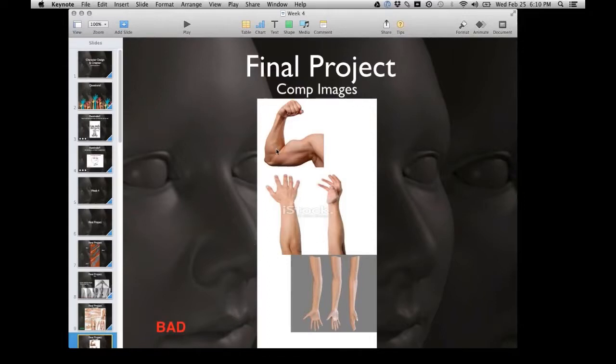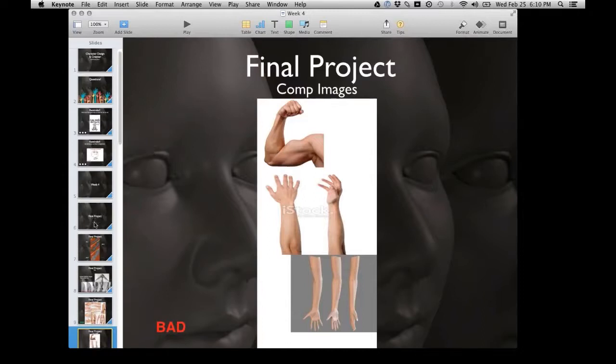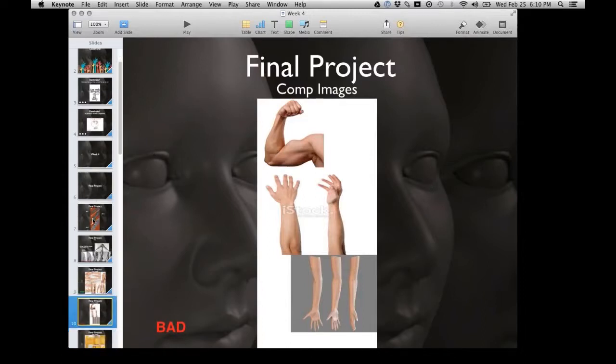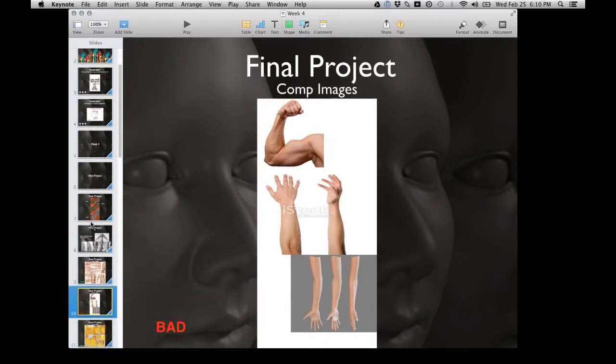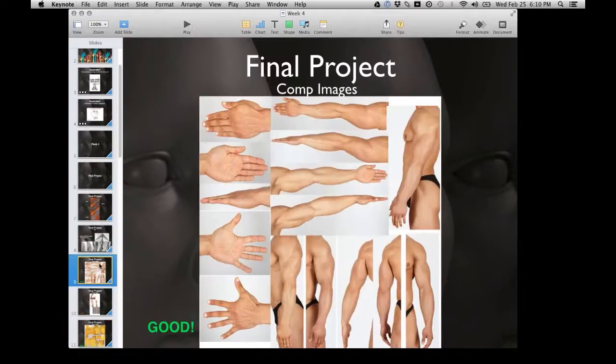Really recommend sticking to photos. They're pretty easy to find on Pinterest and even Google. Your comp sheets should show a bunch of different arm images from all angles. Hands are good to show too. Fingers spread would probably be easier.